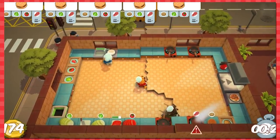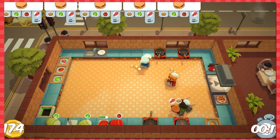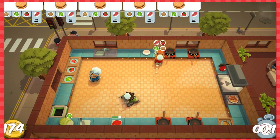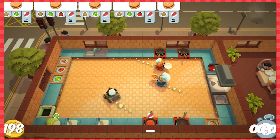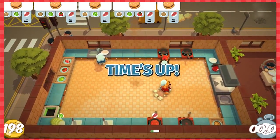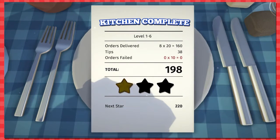Dish is done. I need lettuce and tomato for this one. Put the lettuce on it and deliver — it's not on a plate. There's dirty dishes over there. Clean this — only seven seconds anyway. We're probably done. I'm gonna do the dishes. This one is hard. 198 though — that's still pretty good. Yeah, I'll take that. We were actually really close. Go team!